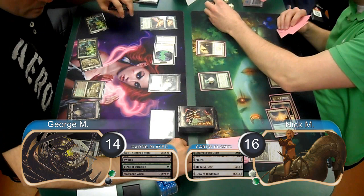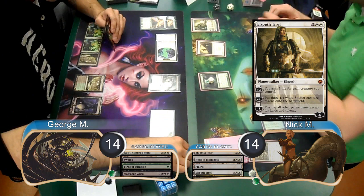George then attacked with his two spirits, dropping Nick to 14. Nick played an Elspeth, Knight-Errant on his next turn and used her plus ability to gain two life, going back up to 16.